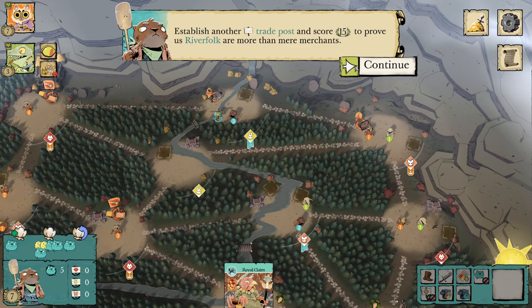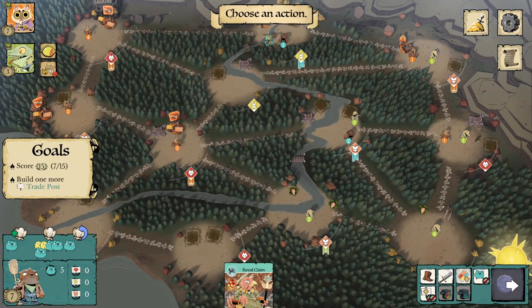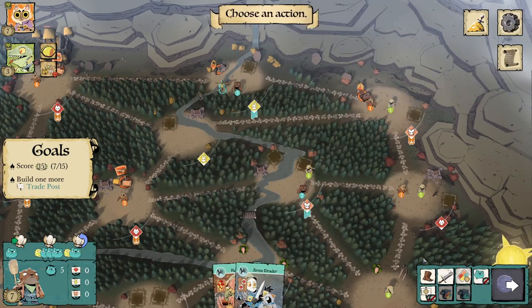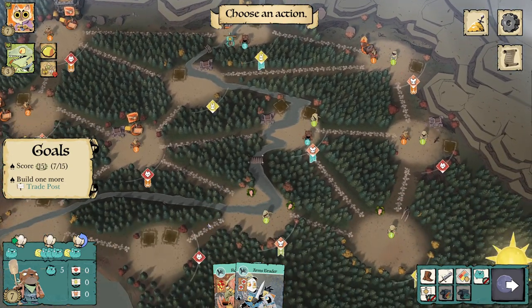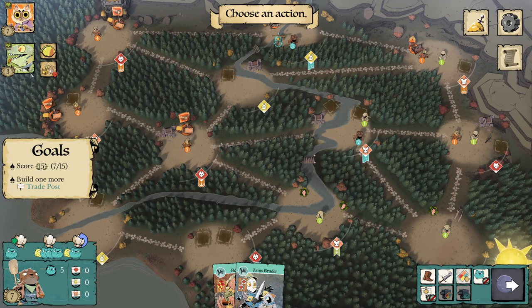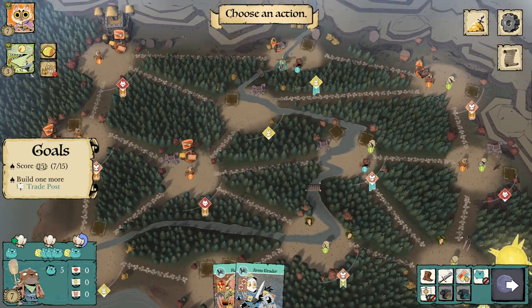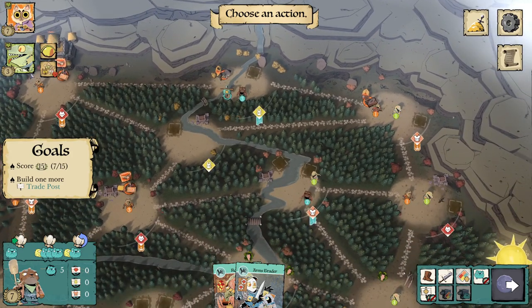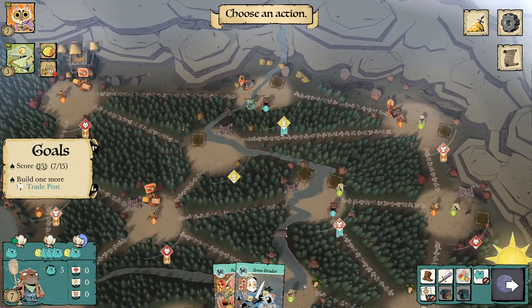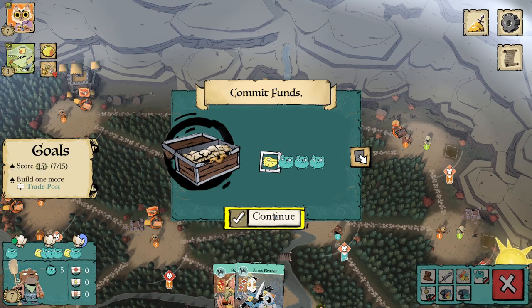Establish another trade post and score to prove River Folk are more than mere merchants. Generally at the start of the game as River Folk, your first turn — if someone else goes first — is a good time to set prices at one or two and hope someone buys to give you surplus funds. 99% of the time my first turn is literally just drawing cards, filling my hand, giving other people the ability to buy cards from me, and figuring out what I'm going to do.